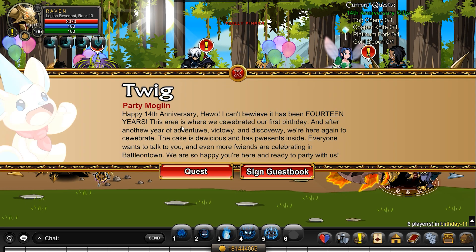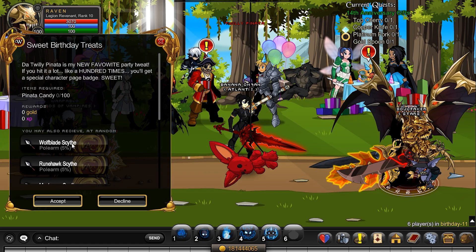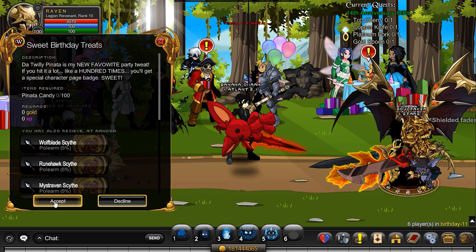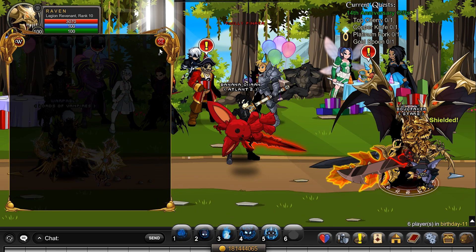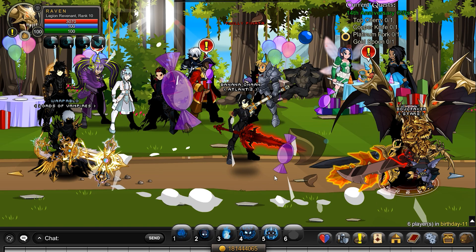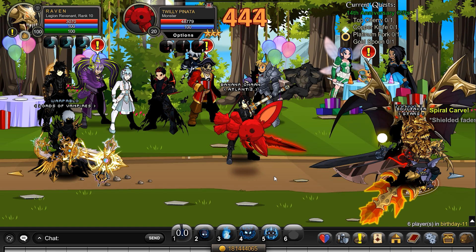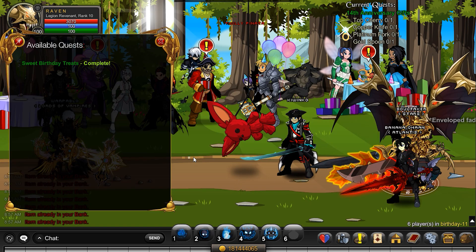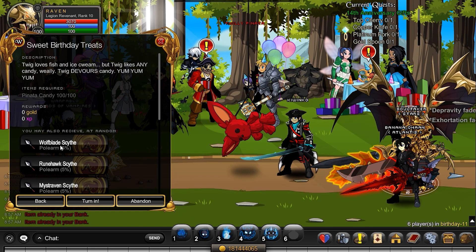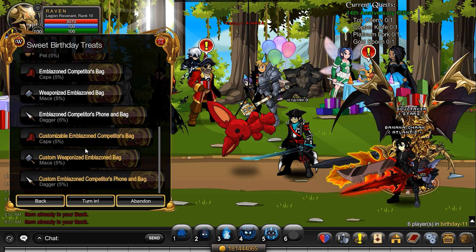Back at the birthday map, if you talk to Twig, you're going to have a quest right here — Sweet Birthday Treats. This will also provide another thing right here, so we are going to grab that. You need 100 pinata candies, which you get from the pinata. Twili pinata right here. And there we go — we completed that and turning that in may also receive at random some of these things.